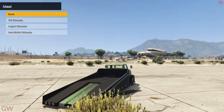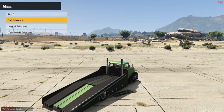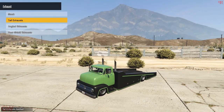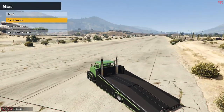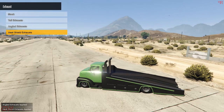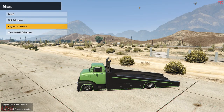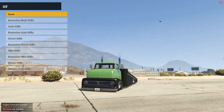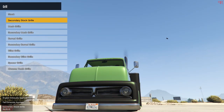Next we have the exhaust. The stock exhaust is mounted on the right side and doesn't look great. But the tall exhaust — oh my god — it changes the entire look of the vehicle. There's also the angled exhaust and the heat shield exhaust, which is just the angled exhaust with a heat shield around it. I'll be getting the tall exhaust; it looks freaking insane.